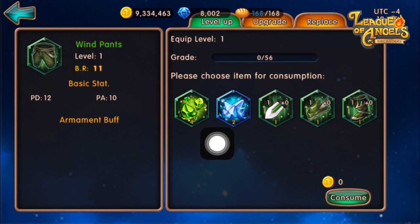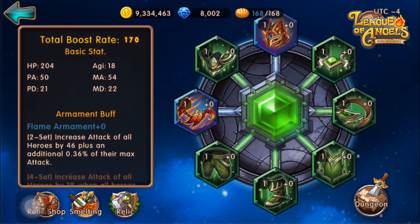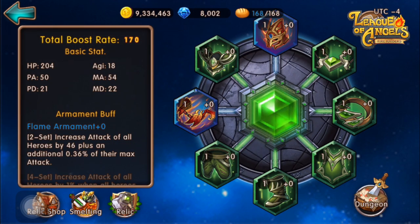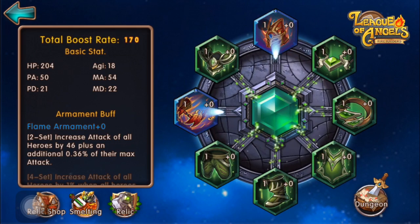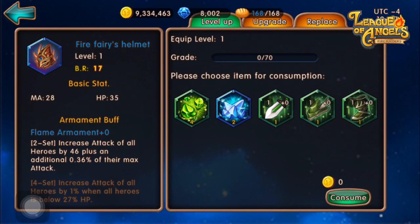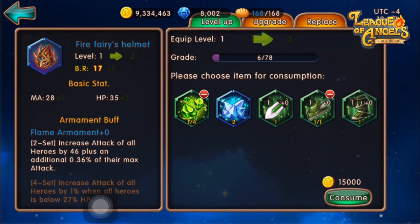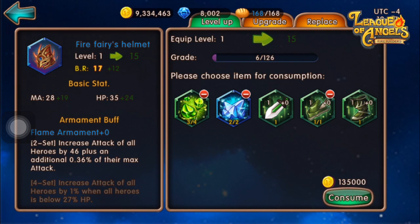The last item in the shop is Relic Crystals, used to power up your Relics to the next level. Leveling up Relics works similarly to our emblem level system. From the Relic page, select an armament and under the Level Up tab, consume Relic Crystals or Relic Items to increase the level of the Relic. As you level up the Relic, their basic stats and BR rating increase. Note that the Armament Buff will only increase by promoting the item to the next rank — leveling up alone will not increase the Armament Buff.